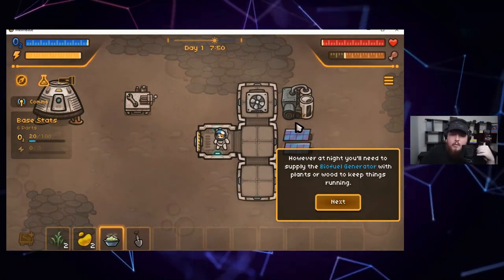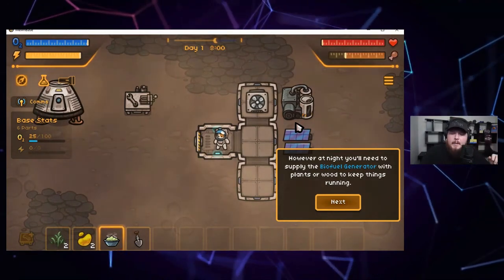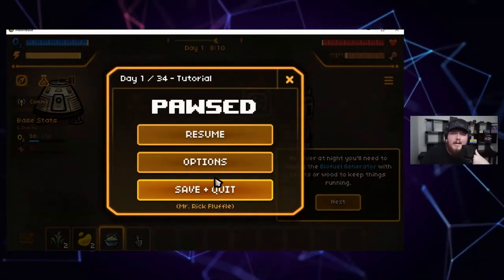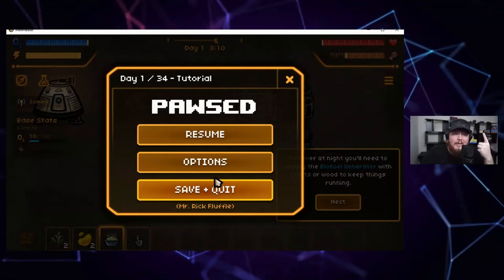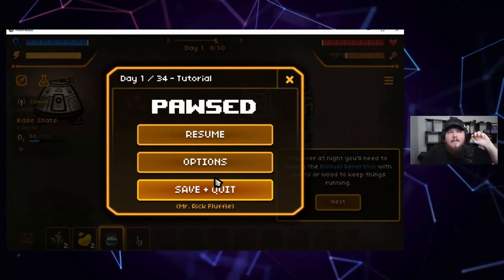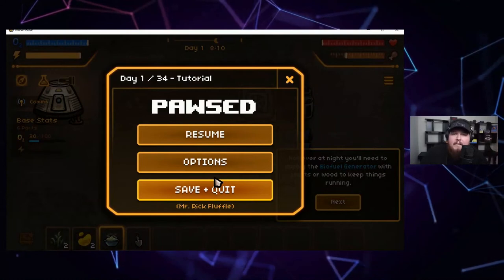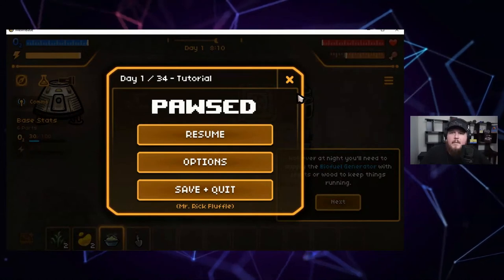My player gets oxygen by going into my base, but my base gets oxygen from the generator, and the generator needs fuel. So even though I'm technically setting my own objectives — like I'm saying I need to fill up the generator — the game still set that up for me. The game said you've got to fill up your oxygen tank, you fill it with the generator in your base, and the generator needs plants to run. Even though they haven't explicitly said 'collect five grass,' they've created a system where I need to keep that generator fed.